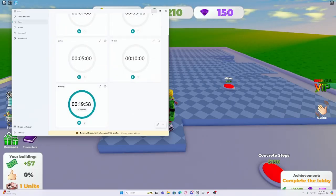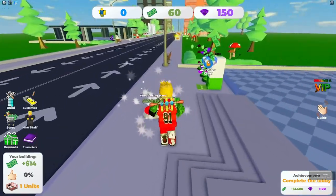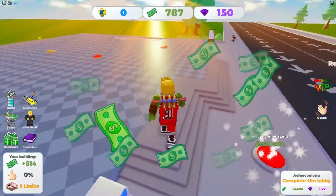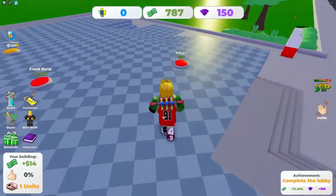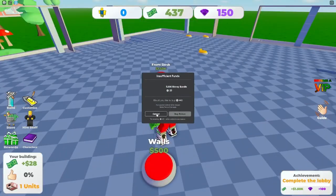The timer is started and going. I got concrete steps — I'm cooking! That's 250k to make a valet parking. What? I might not even be able to get that in this video.